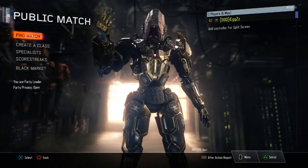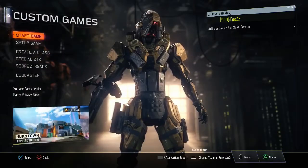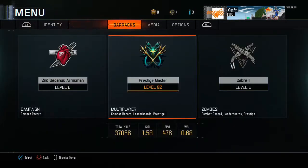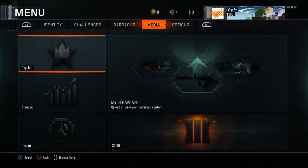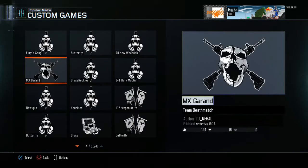What you need to do is go to custom games. Once you've gone to custom games, you need to press the options button. You want to head over to media and go to popular, then you want to click on MX Grand.